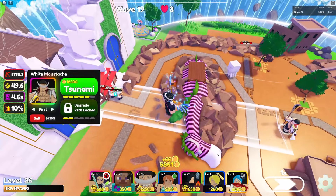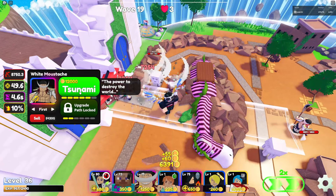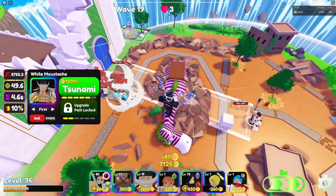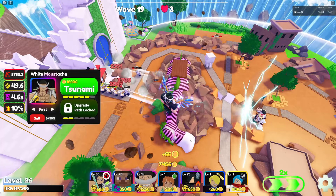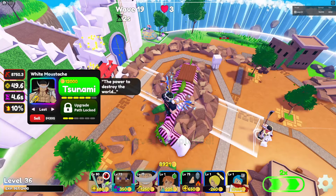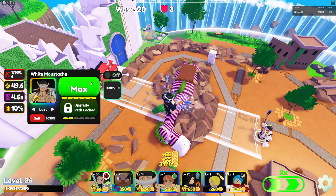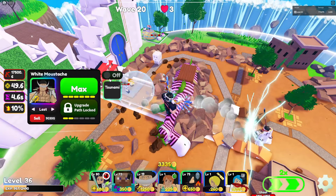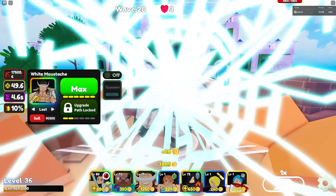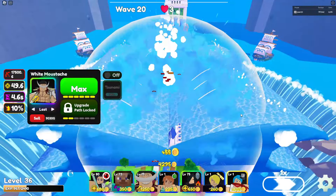Normally this attack should have a little knockback, but apparently not here. The last upgrade is 'The Power That Destroys the World,' which gives him his Tsunami — an active ability. You put him on 'last' targeting. He also gets stats but it doesn't show on the upgrade screen. The Tsunami deals damage to the whole map.